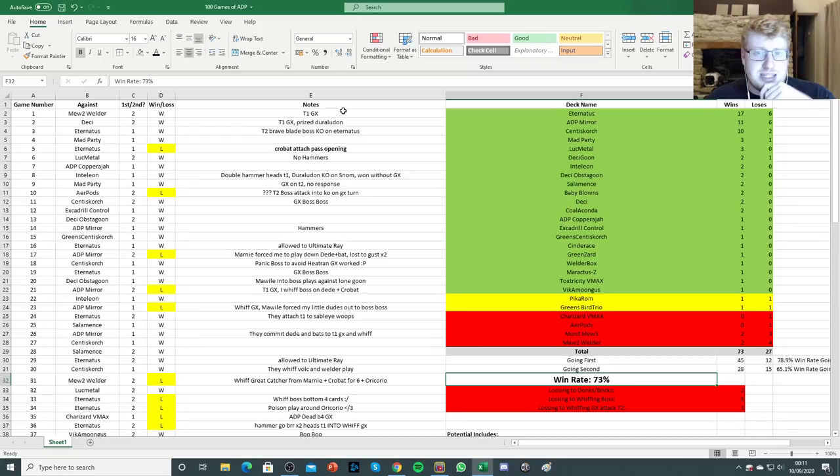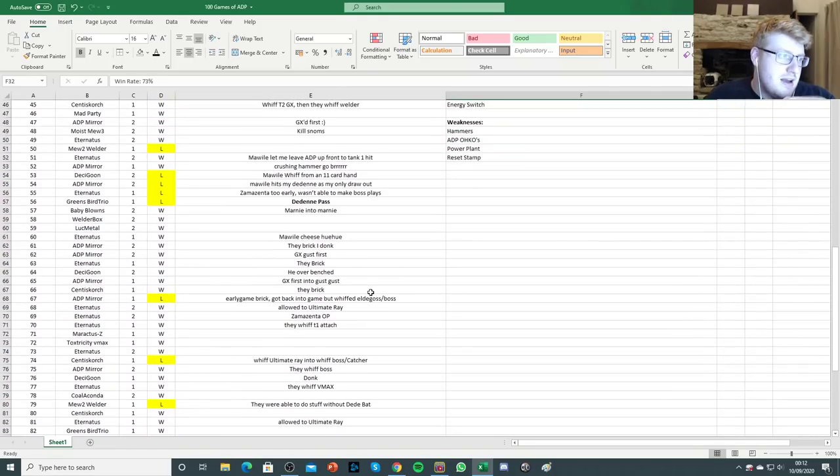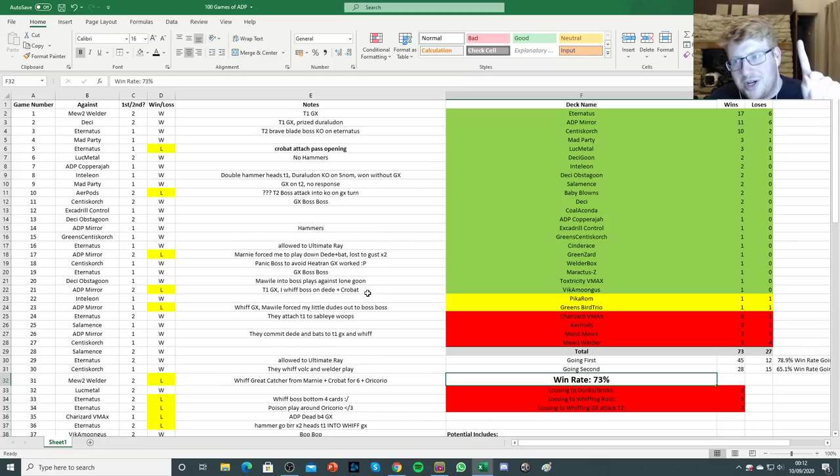I've put a few notes here. For most wins I didn't put that many notes, and I got a bit lazy later on. But definitely for all the losses I wanted to highlight the reasons why I lost. I want to say I play ADPization to a relatively high standard — I'm super comfortable with the archetype and had already put in a decent number of games. I think I threw just one game against Eternatus where I proactively played Zamazenta and it just wasn't correct.